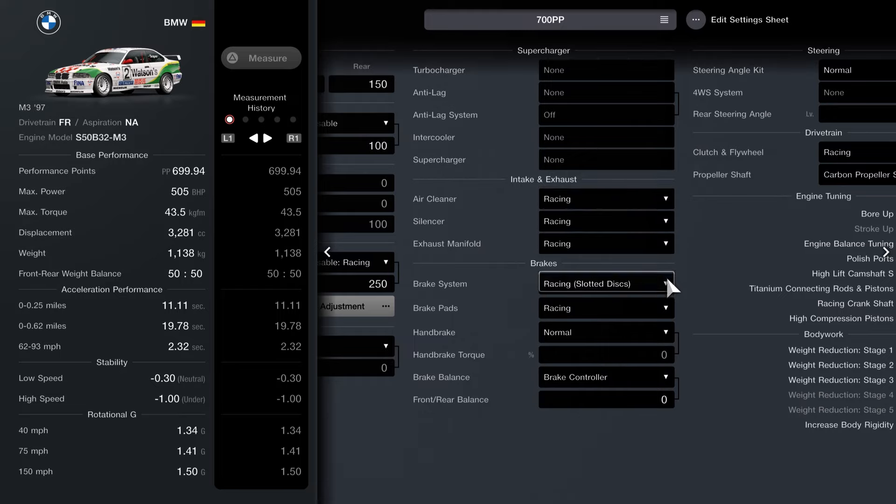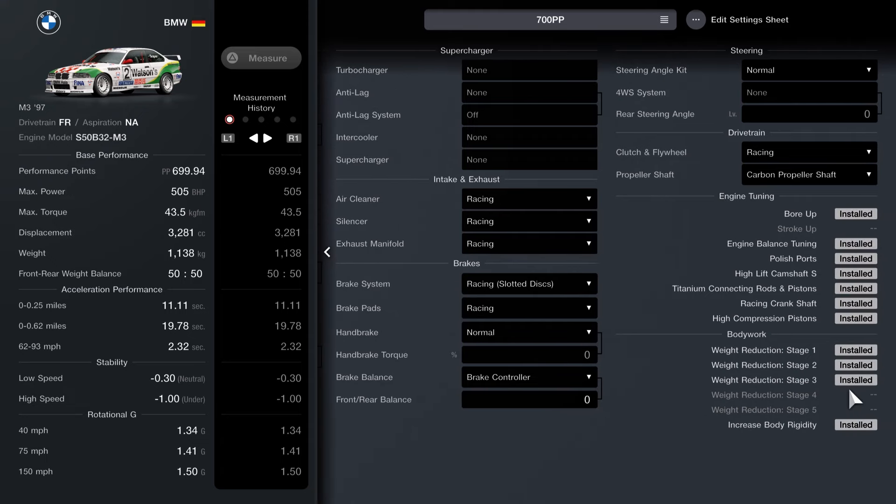Parts list: air cleaner racing, silencer racing, manifold racing, brakes racing, brake pads racing. Brake controller is recommended — you can tune this on the fly to your personal liking. Clutch and flywheel racing, carbon propeller shaft, and then all of the permanent upgrades: bore up, engine balance, polished ports, camshafts, crankshafts, compression pistons, all weight reductions, and increased body rigidity.